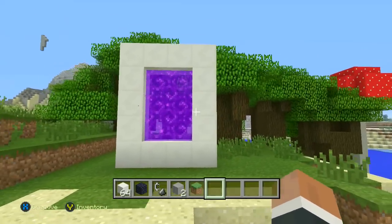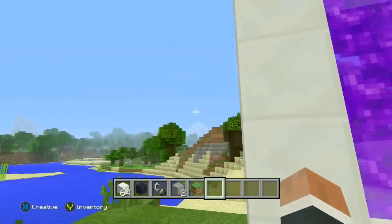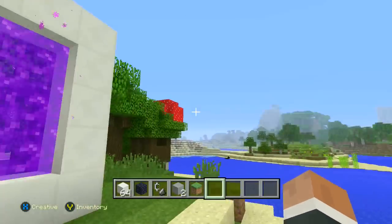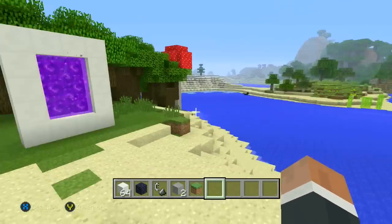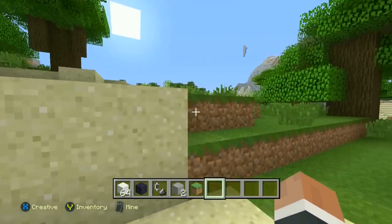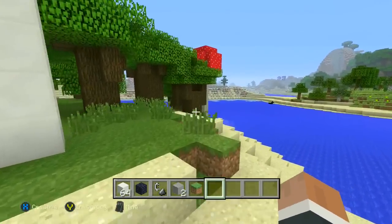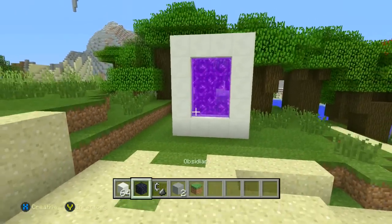Without further ado, let's get into the tutorial. As you guys can see, this portal took me a very long time to do. I don't want to press any random buttons because it will destroy the portal and mess up the entire glitch slash easter egg. This will take a very long time and it may not work every time — I've tried this around four or five times and only got it to work on around the sixth time.